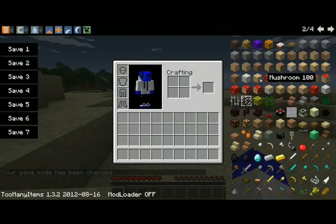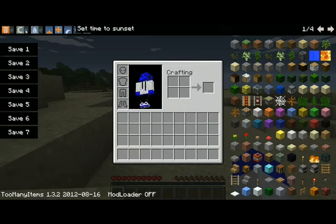Then you can just scroll through everything in the game — all the options up here.